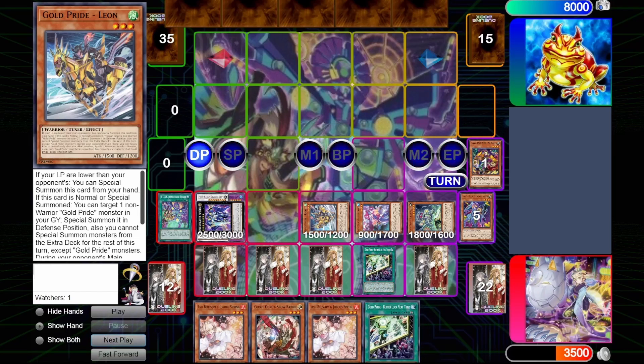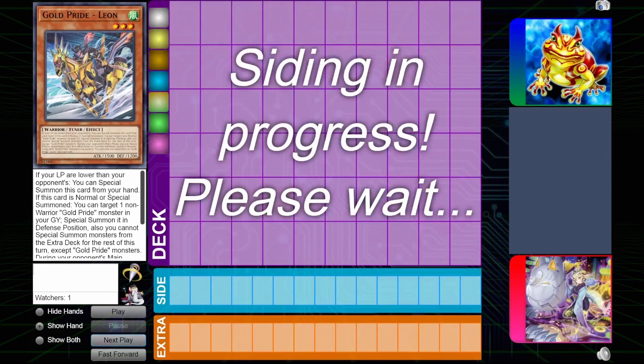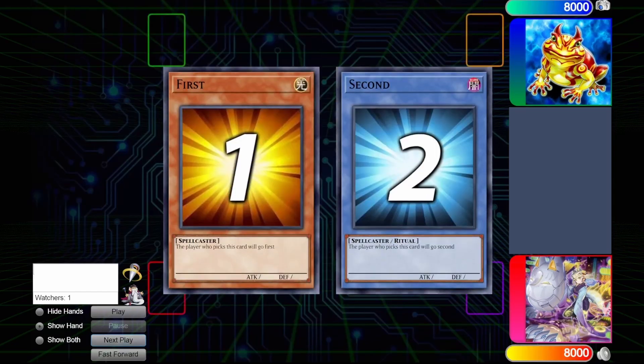So we pass our turn with a very formidable board, and you can see here, after some thought, my opponent will scoop. That is a very hard board to out, so I don't blame him. Really, if Gold Pride Punk gets to do its full combo, you're looking at a full combo board — in that case it was like almost eight disruptions. Nothing you can really do about it.